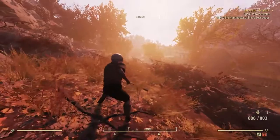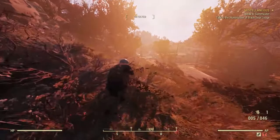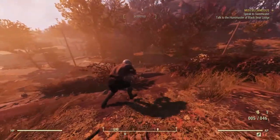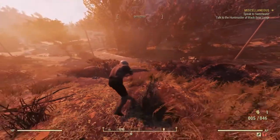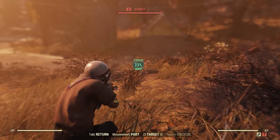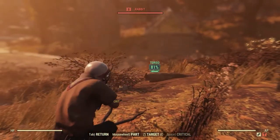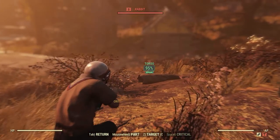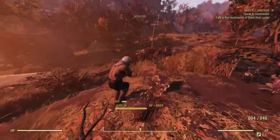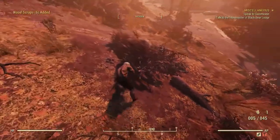Pull out the weapon you want to fight with, then scout for enemies. This introduces the VATS system — a lock-on system that uses your AP, found at the bottom right of your screen. Press Q to activate VATS. You'll see a percentage chance to shoot the creature, and as long as you're locked on, your AP slowly drops. When you pull the trigger in VATS, a percentage of your AP is used to execute the attack.